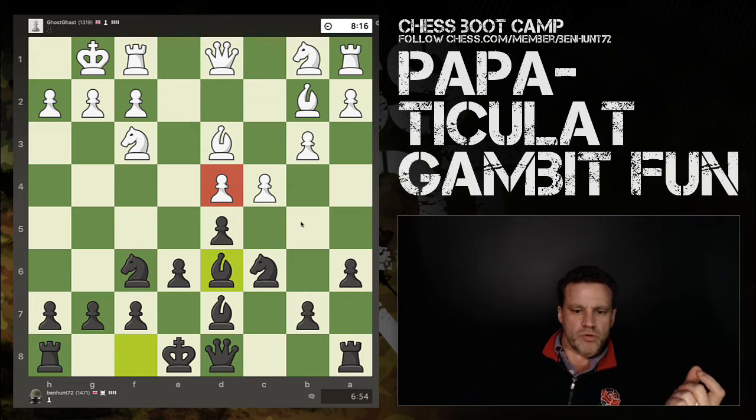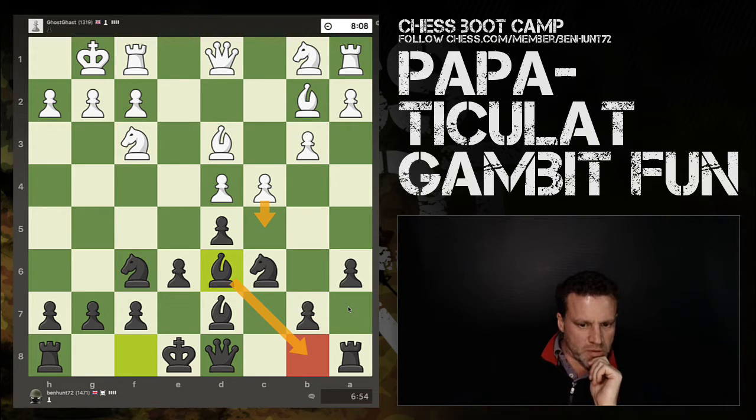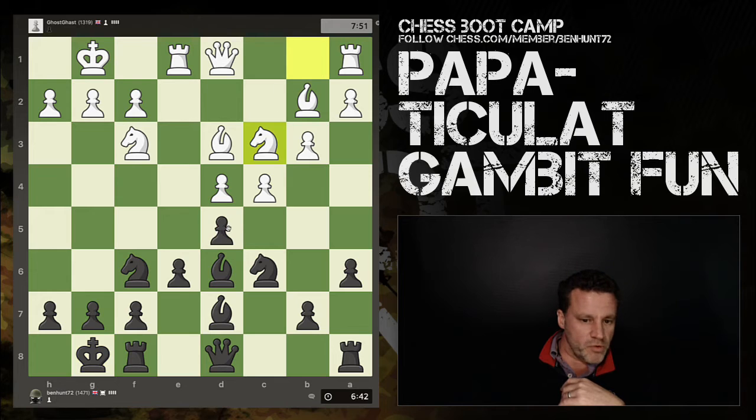It's going to leave him with an isolated pawn as well. Now he might push here, which is fine because I just drop the bishop back to b8, which is kind of something I wanted to do anyway. I'm now ready to castle. I think castling makes sense now. Still let him do this if he wants - if he does that, then he's lost all hope of dislodging this pawn. Okay, what's he thinking now?